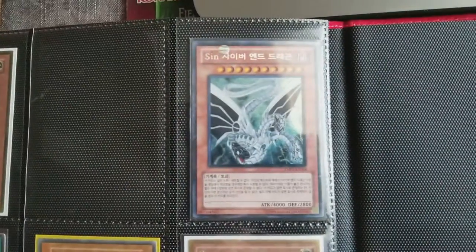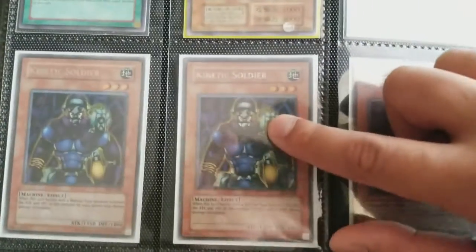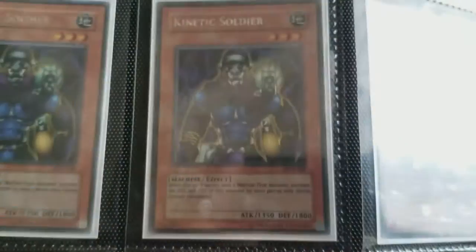Korean Cyber Dragon, Korean Malefic Cyber End, a Japanese Exodia Head, and Kinetic Soldier — this is actually the end of the page so I'll just quickly mention: Kinetic Soldier's attack is actually 1350. And like I said earlier, Limiter Removal is actually my favorite card.